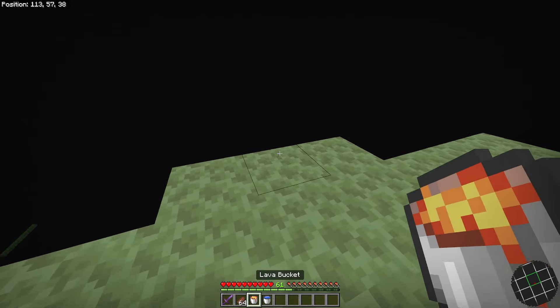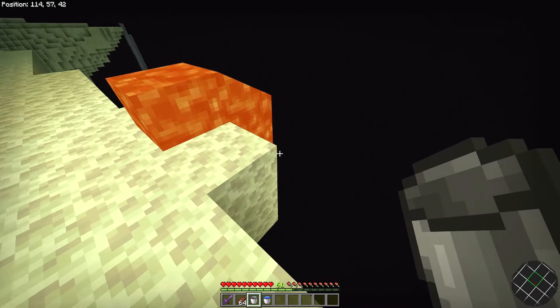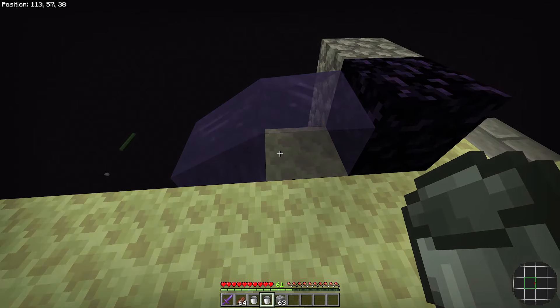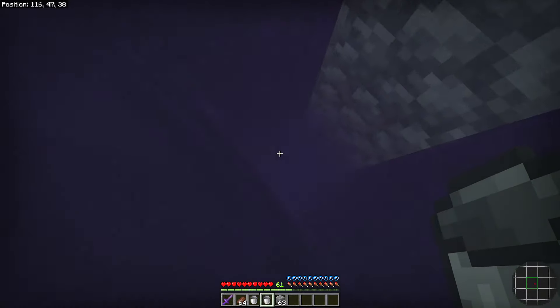We can easily do this by just placing a lava bucket at the edge and waiting until it flows all the way down. Once it's all the way down, go ahead and place your water source. This will turn all the lava into cobblestone and you can go down the water stream.